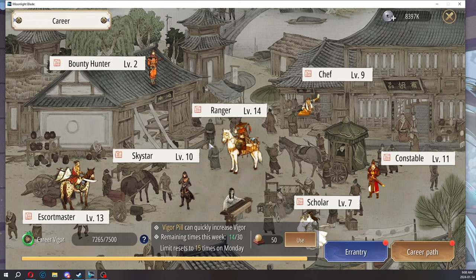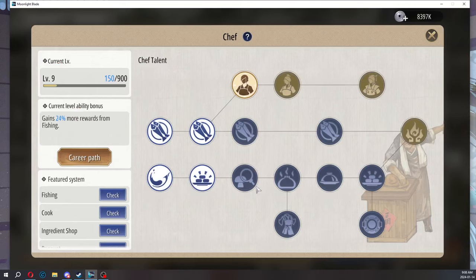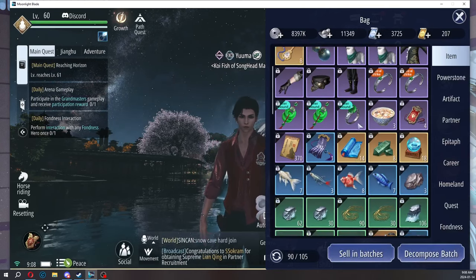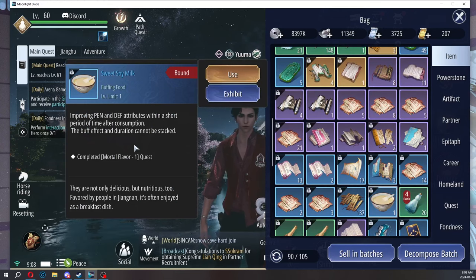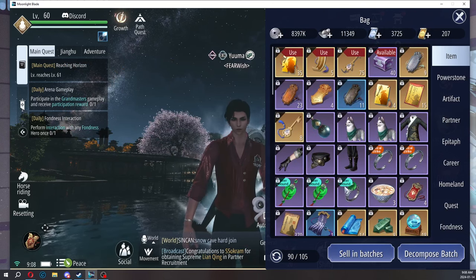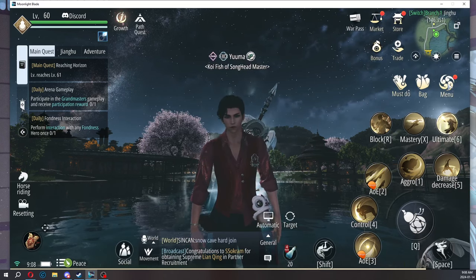In terms of what helps your party, the ones that help the most would be chef and scholar, because they give direct stat buffs or party buffs. They are timed, of course. With chef, you can cook food not only to increase the fondness for your NPC, but you can also cook buff foods. I've seen buff foods in my inventory — sweet soy milk, for example — which can improve your pen and defense attributes. I had a yellow one that I used during Guild War which gave like 80 or 90 pen and break. So you can give that to your entire team of five, which is very helpful.